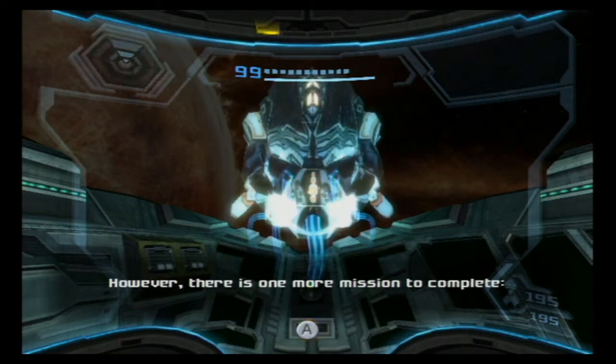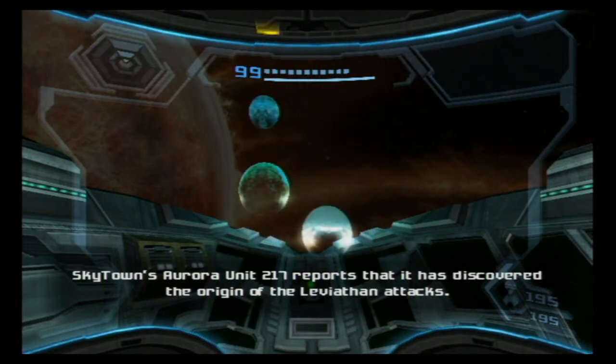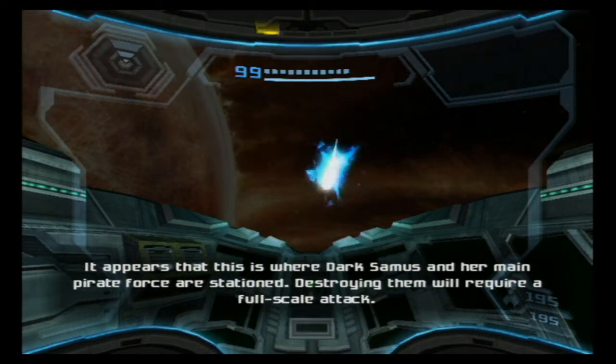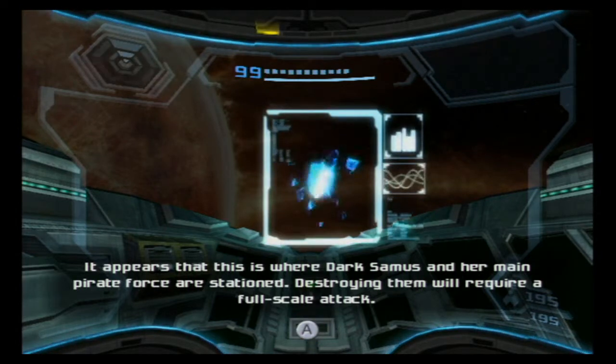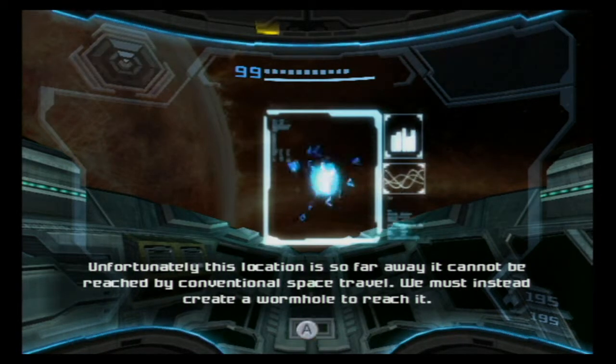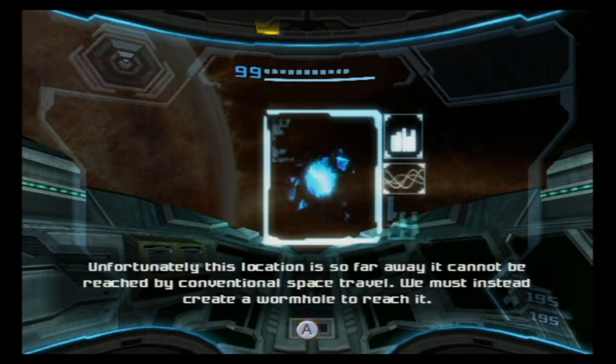However, there is one more mission to complete. Skytown's Aurora Unit 217 has discovered the origin of the Leviathan attacks. It appears this is where Dark Samus and her main pirate force are stationed. Destroying them will require a full-scale attack. Unfortunately, this location is so far away it cannot be reached by conventional space travel. We must instead create a wormhole to reach it.